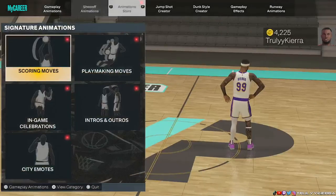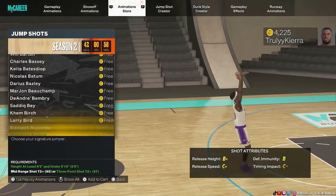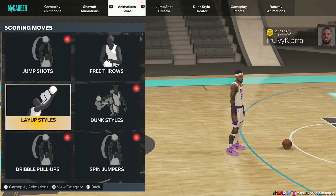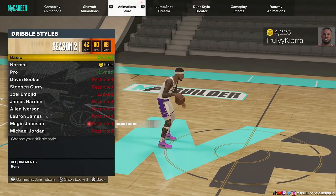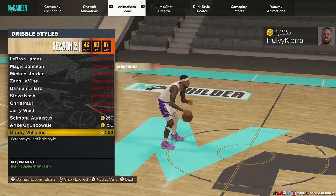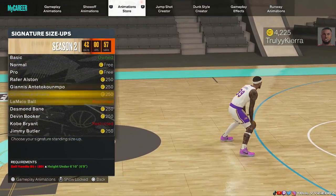Now let me go in here because I know everybody wants to see the different animations. We got the Devin Booker jump shot, which I don't think y'all care about — I think all y'all want to care about is playmaking moves. So let's look into the dribble styles. Let me open up the ones I currently do not have. All right, so we get Magic Johnson — that's new.